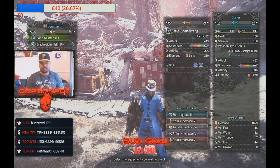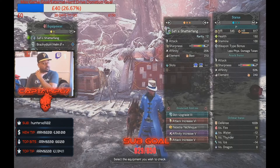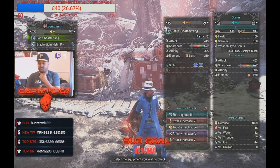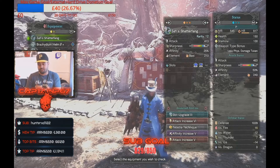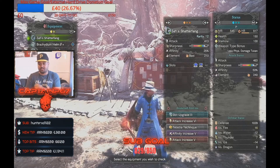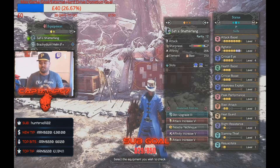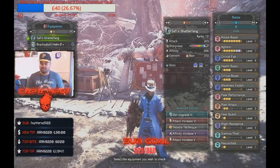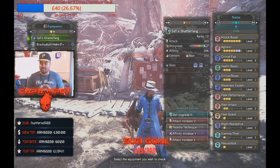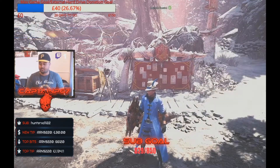What we're looking at today is the Zafi's Shatterfang. The base attack is 463, sharpness has a great chunk of white, blue, and green. It has Masters Touch built in, so you will not be losing any sharpness once you've exploited the monster. We've got a base affinity of 50% which is insane, and a base element of blast at 240.